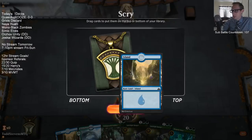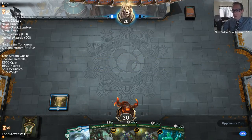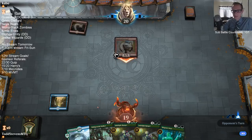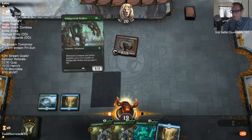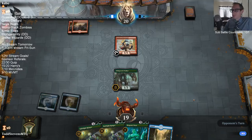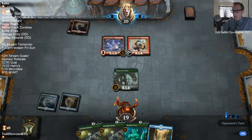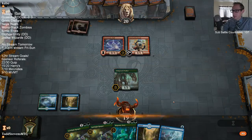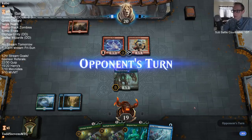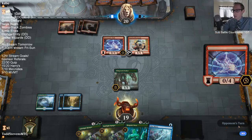Keep. We need a green source, unfortunately. Can't keep that island, gotta get green mana. Come on, forest. Come on, forest. Come on, forest. No forest. Next turn we need forest. Could certainly be doing worse than Dive Down, that's true.